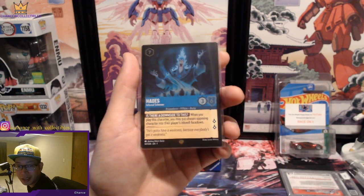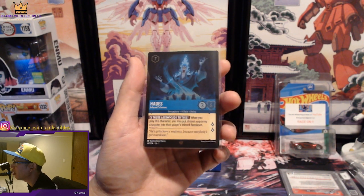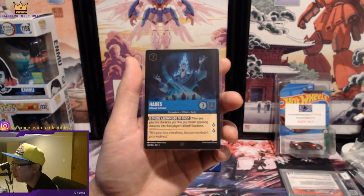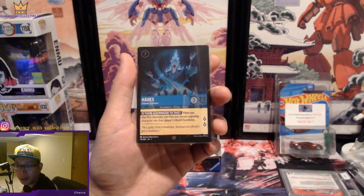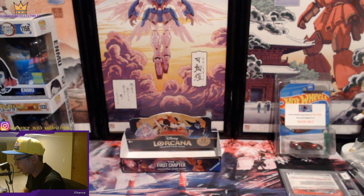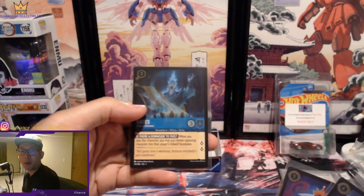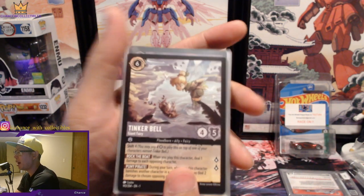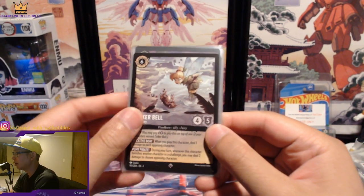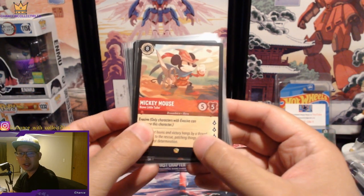If you guys pulled one, lucky you — it's really difficult from what I've seen. These are the bigger hits: Hades is one of the more expensive cards. Tinkerbell is about a $25 to $30 card. Mickey Mouse is about a $25 card — that's a Legendary right there. And Lilo is about $16 to $17 at the moment.